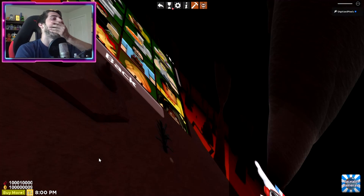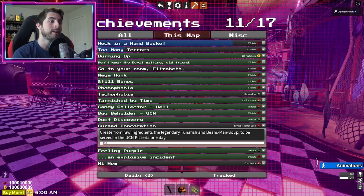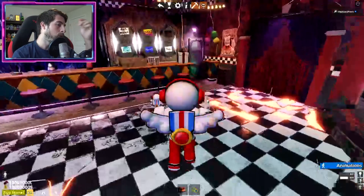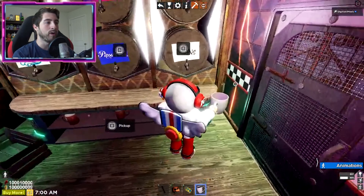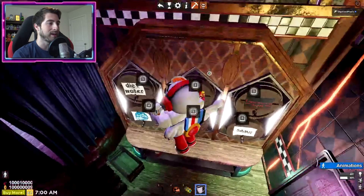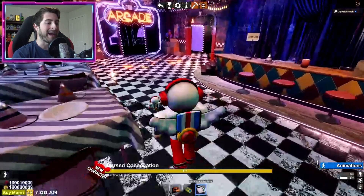Our next one is Cursed Concoction - create from raw ingredients the legendary Tuna Fish and Beans Man Soup to be served in the UCN pizzeria one day. Go ahead and go to the bar and get a cuppa. Fill that cup up with some Beans, then add in some Pepsi Cola, then add Strange Mixture, and then Milk - and that's how you get the Cursed Concoction Bean Man Soup.